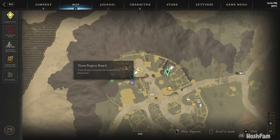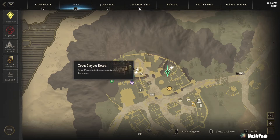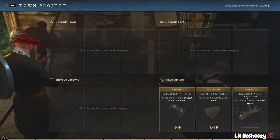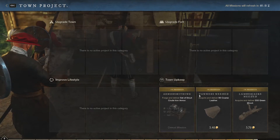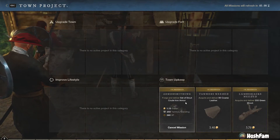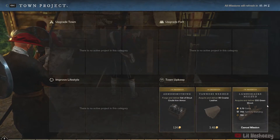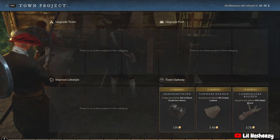Another great tip — I learned this when I was playing the betas. If you go to the town project board, wherever that's at in your settlement, you're going to want to grab all the quests there. You can upgrade the town, upgrade forts, all kinds of stuff, but these town upkeep quests are super easy to do just while you're doing other things. Forging and delivering a set of stout crude iron armor, coarse leather, 550 greenwood — super simple, but it gives you gold and even XP to level up a little bit faster.